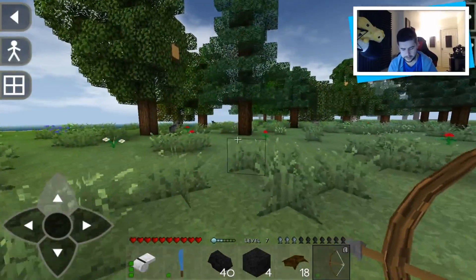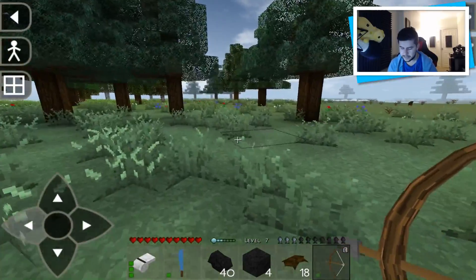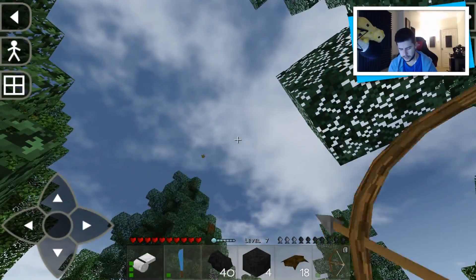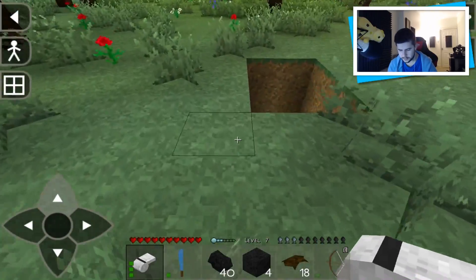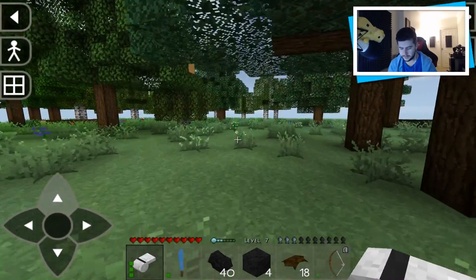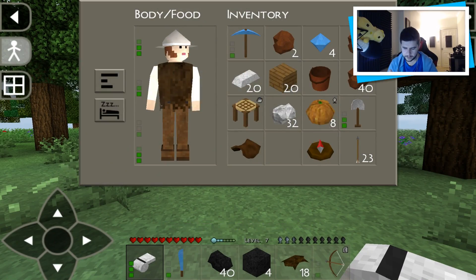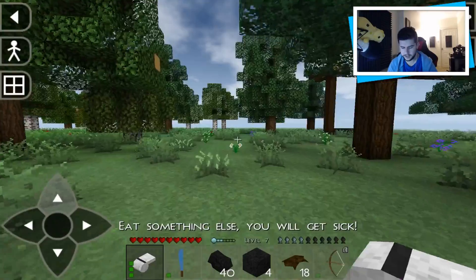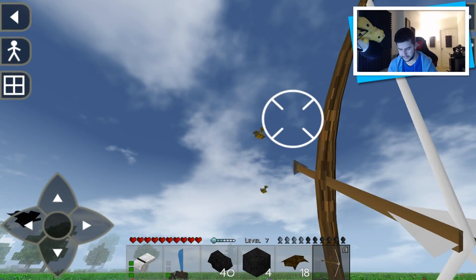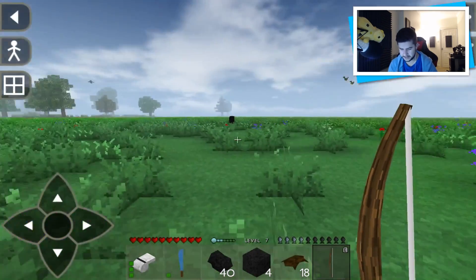I've got a bow and arrow so I'll just have to wing it and hope we can kill a birdie or something. I'm not going to attack the wolves. There used to be so many animals around here but I don't find them anymore. Can we get him? No, I'm not going to be able to get him. We're just going to have to go find ourselves some food. I'm pushing my guy to the limit. I missed him — how many arrows do I have left? I really do suck at this. There's so many birdies.